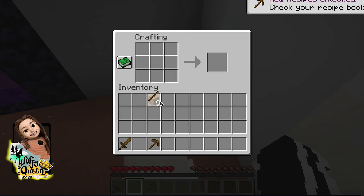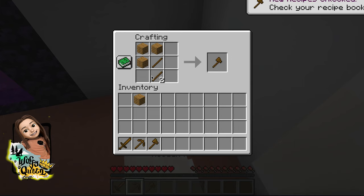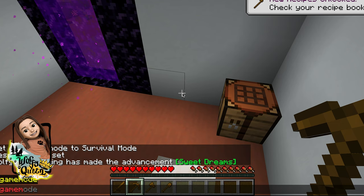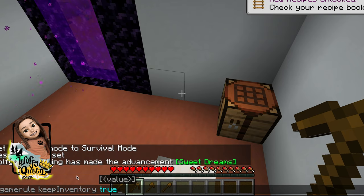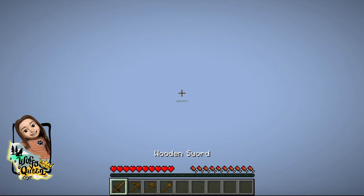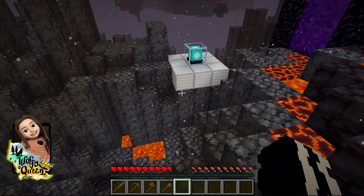We need a rod and an axe, and probably a shovel — I don't really use shovels but I do like to use them sometimes. Let's put these in inventory. Game rule keep inventory true. Let's see what's in the Nether — I don't know why there was a beacon here.